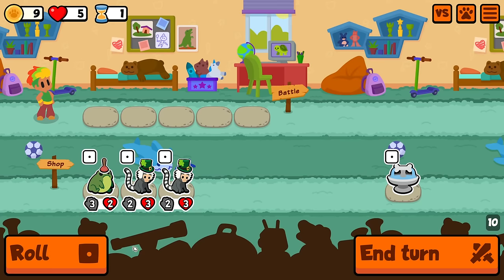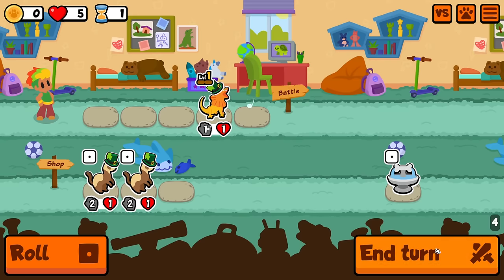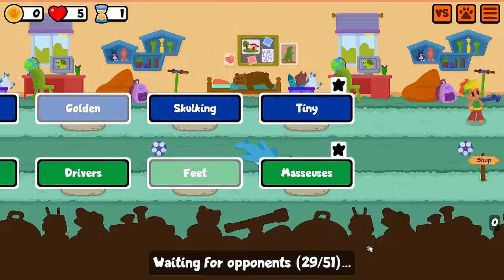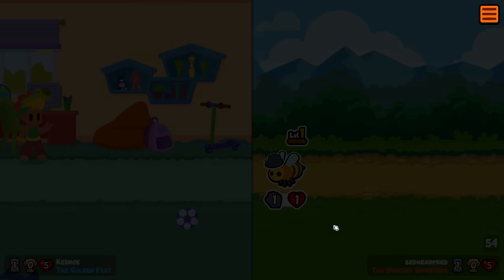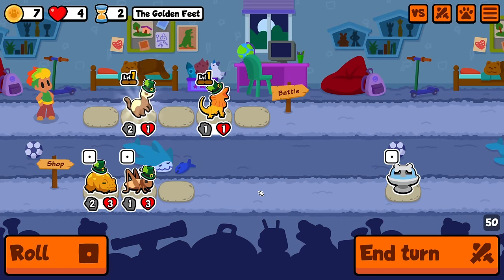There is Frilled Dragon at this tier, so I'm actually going to Doom Roll for those. Please. One Frilled Dragon. One Frilled Dragon. Good. I will freeze that as well and will be the Golden Feet. And yeah, I've been defeated. That's fine. Hopefully we can not lose the next round, though.